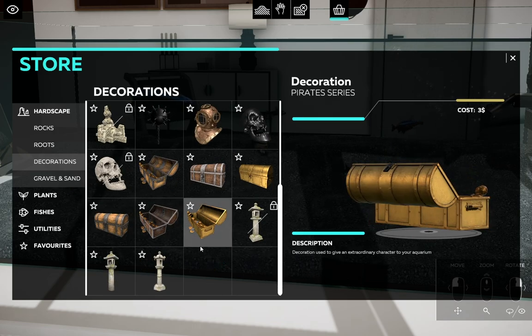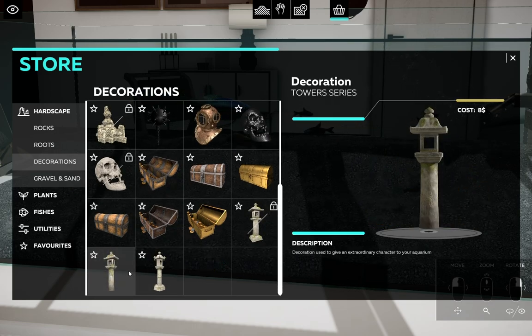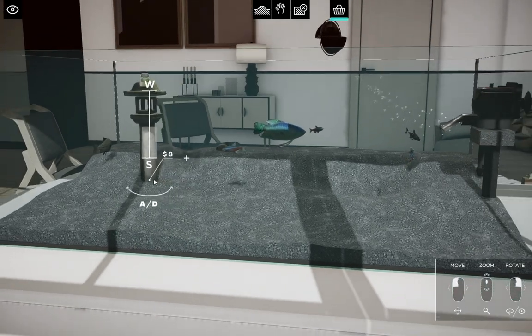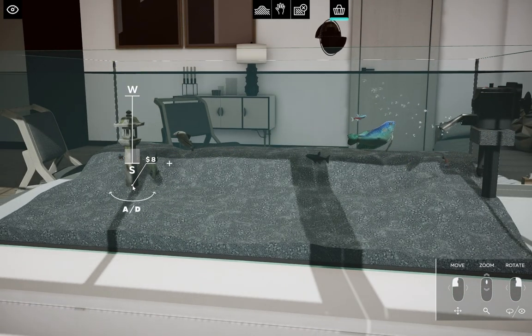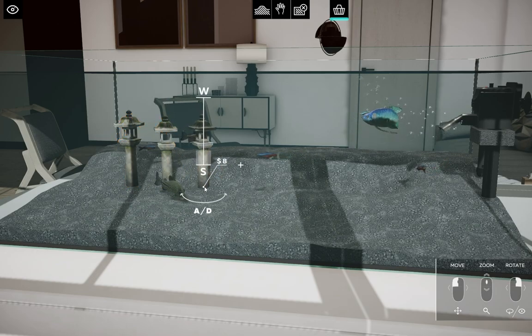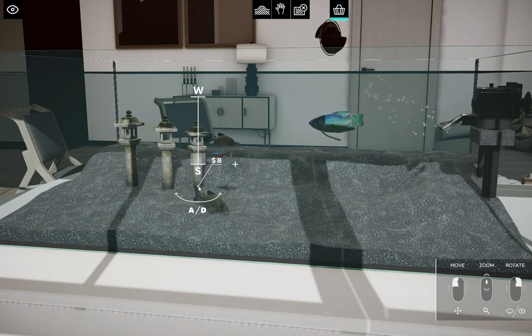We can add plants and decorations in here. We'll just have a nice simple tank — going to have it be nice and lined up with some of these. And look at that, we have scaling as well. That is perfect — it's exactly what I wanted in a game like this.